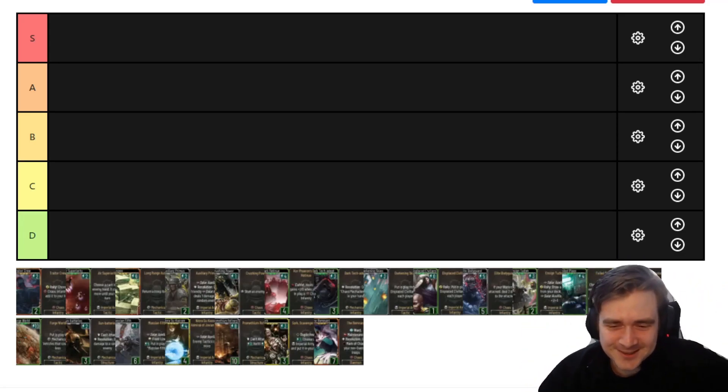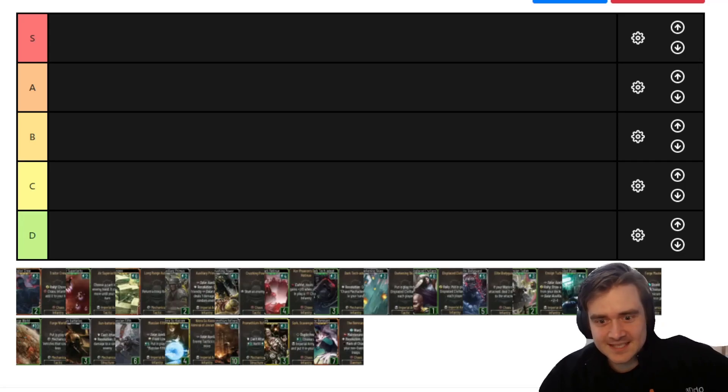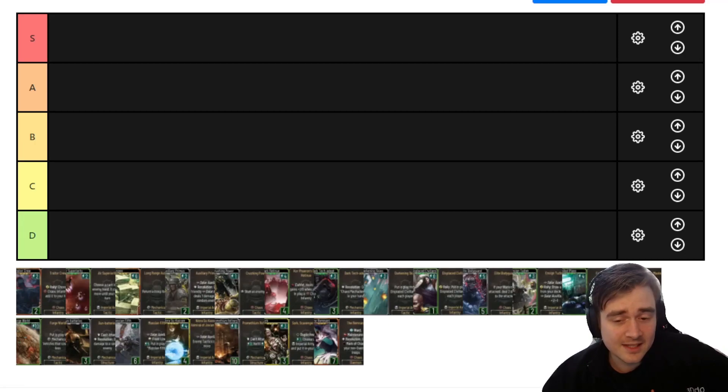Okay, so are you ready to roll? Yeah, let's do this. We're going to put the cards in tiers: S tier for broken cards that go in every deck; A tier for very good cards that can become staples in many decks; B tier for good cards that find their plays; C tier for cards that are kind of bad but still have a niche use in some decks; and D tier, the trash tier — cards which lose you the game when you put them in the deck.